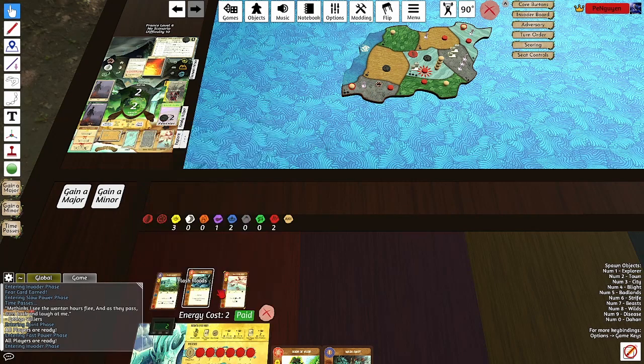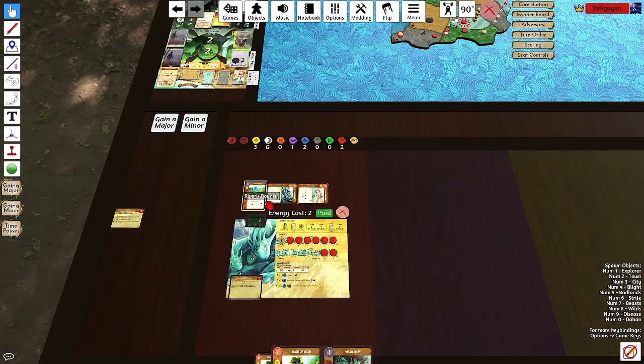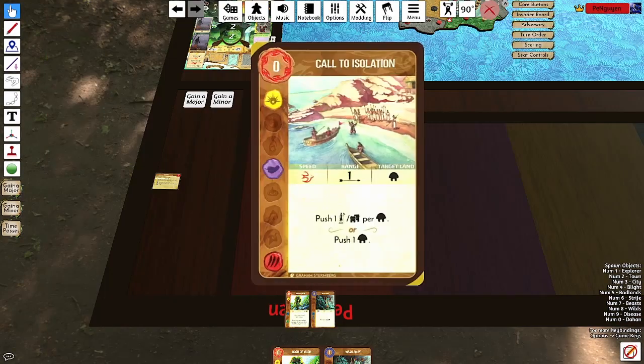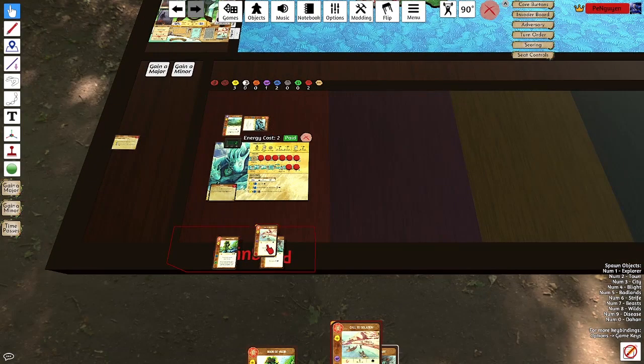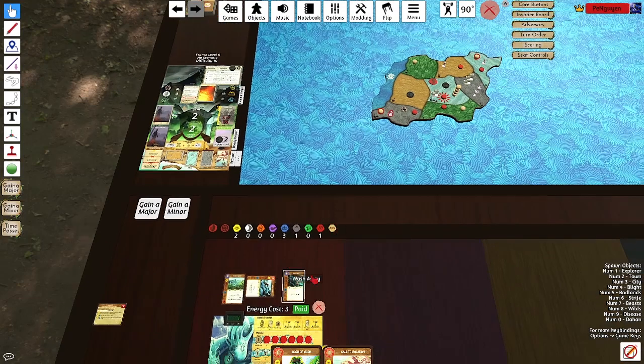Let's do Flash Floods, kill this off. I'll move one of my explorers — what's called isolation, River's Bounty. Wait, maybe I don't want to do Call to Isolation — never mind. I just realized I need water really bad. So I'll take one more energy then and play Wash Away.